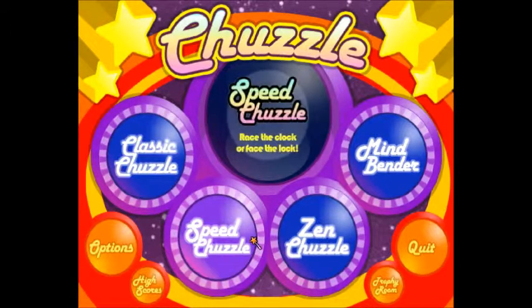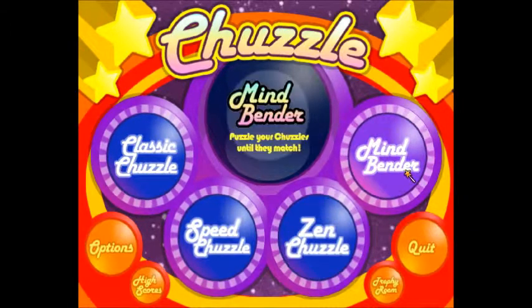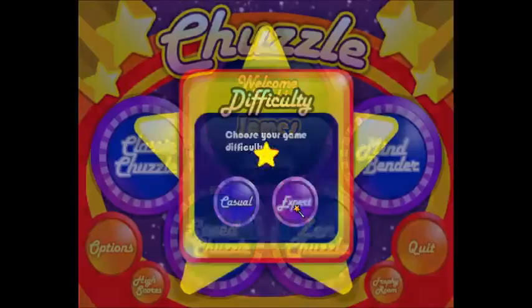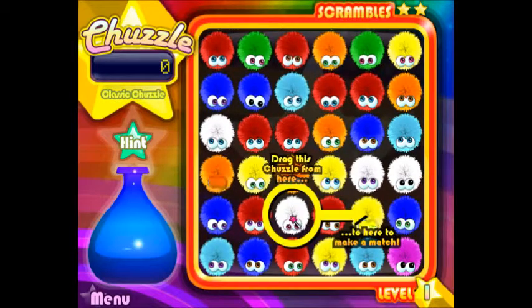We've got Classic Chuzzle, we've got Speed Chuzzle, we've got Zen Chuzzle, Mindbender. We're just going to stick to the Classic Chuzzle, just to show you what it's about. We've got experts — we're not casuals. So pretty much it's just all about making colours.